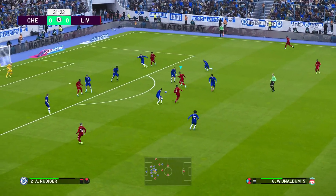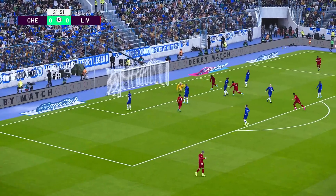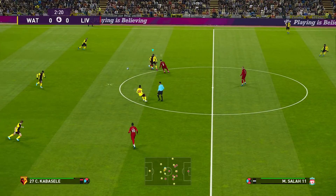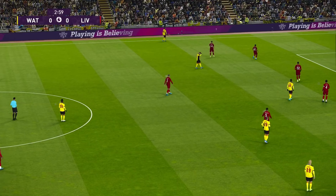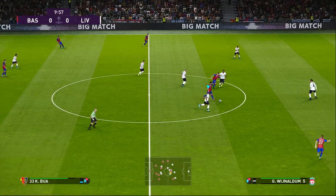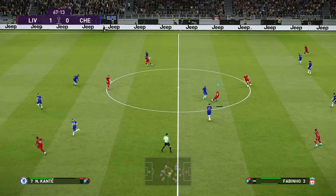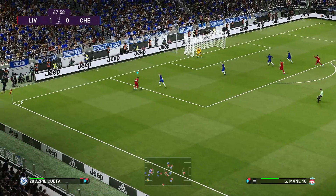Unlike FIFA, PES makes 1-2 passing even simpler and more effective by making it happen when you simply hold down the L1 button when passing, which causes your player to burst forward after making the pass. And while I love how occasionally the AI will misjudge their players' runs or position on the long pass, it's sometimes frustrating to watch a team like FC Basel pull off this tiki-taka just as good as prime Barca, with excessive pinballing — though it still isn't as bad as it was in PES 2018. The perfectly weighted through passes are satisfying to watch, as is the way you can break free from your mark with a well-timed push of the ball.